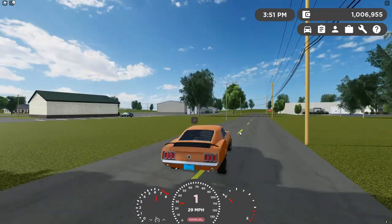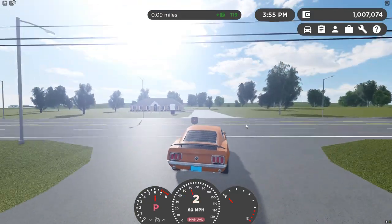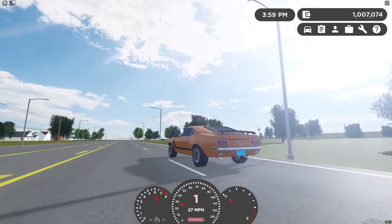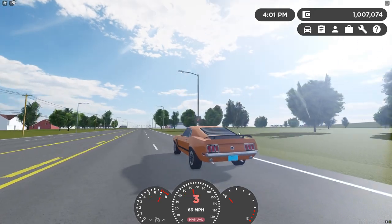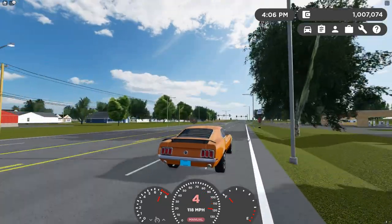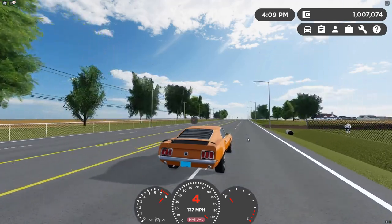We're going to take it on the Greenville drive to do a zero-to-60 test and technically a zero-to-top-speed test. We'll do a brake test too. Let's do a little parking brake — oh, that's so nice. Here we go, speed test — pick it up! It's going to be a four-speed.